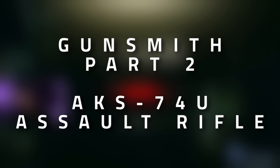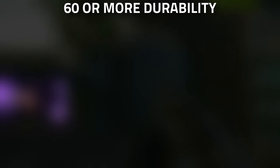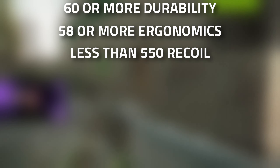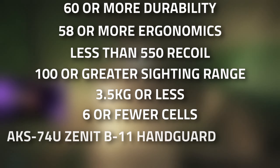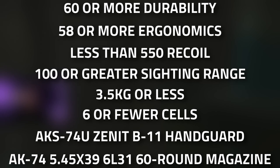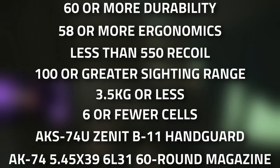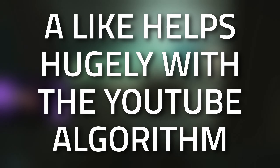Hey guys, welcome to a Mechanic Gunsmith guide — Gunsmith Part 2. For this task you need to modify an AKS-74U to have 60 or greater durability, 58 or greater ergonomics, 550 or less recoil, 100 or greater sighting range, weigh 3.5 kilos or less, have six or fewer cells, have an AKS-74U Zenit B11 handguard, as well as an AK 5.45x39 6L31 60-round magazine.